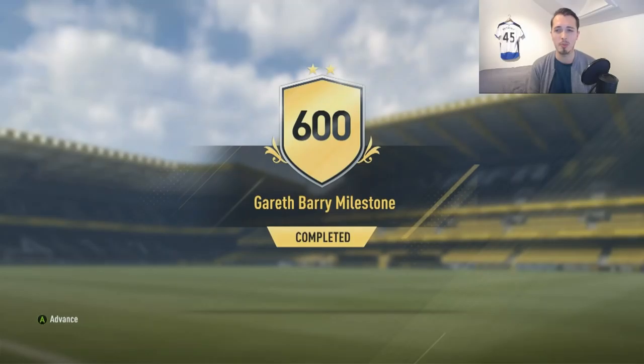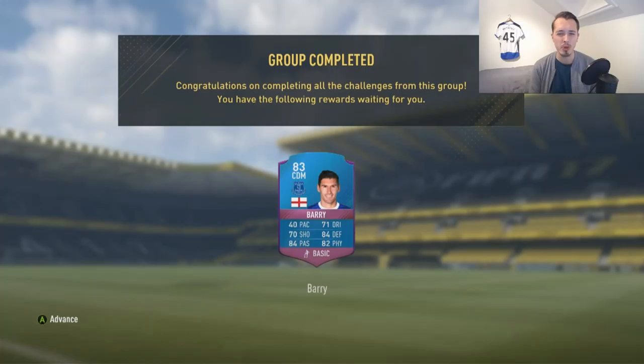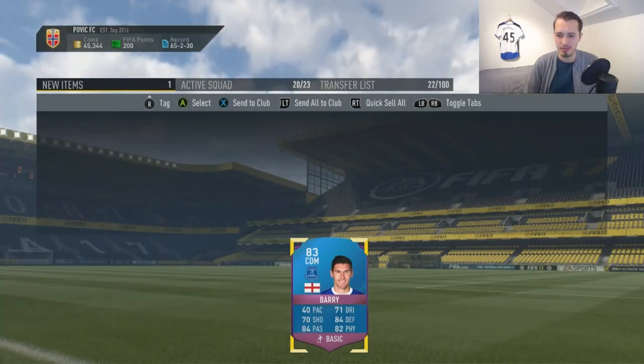Let's take that on and submit it. We get another pack and we do complete it — 1500 coins and one player gold pack. We get, of course, the Gareth Barry milestone card. Pretty nice rare card. His pace isn't the greatest, but if you put a shadow card on that he would be decent enough. I really enjoy his defending, physical, and passing — that is amazing. But the pace you need to bump up a little bit, so maybe a shadow chemistry style and you're good. 80 rated, so not bad.